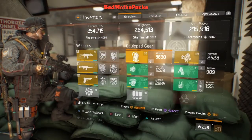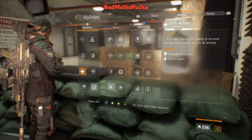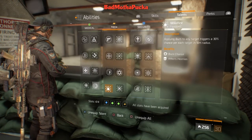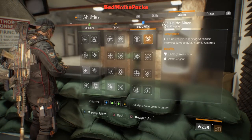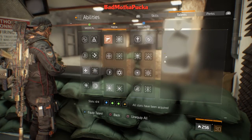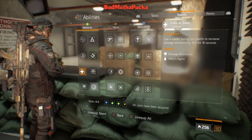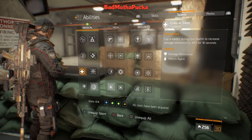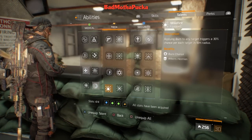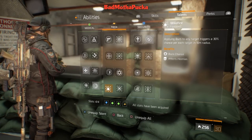For my talents I'm using Critical Save, Strike Back, Wildfire, and On the Move. I'm in love with On the Move and Critical Save — I'm never changing those. With the Firecrest I'm definitely going to use Wildfire: applying burn to any target triggers a 30% chance to spread to each target in a 10-meter radius.